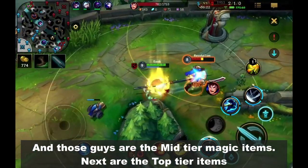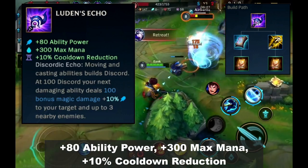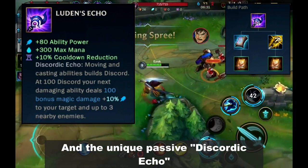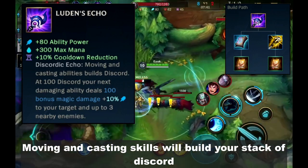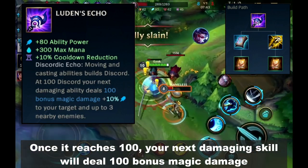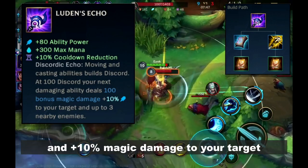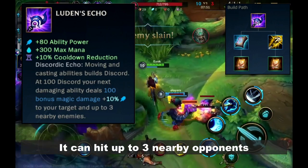Next are the top tier items. First is Luden's Echo — plus 80 ability power, plus 300 max mana, plus 10% cooldown reduction, and the unique passive Discordance Echo. Moving and casting skills will build your stack of discord. Once it reaches 100, your next damaging skill will deal 100 bonus magic damage and plus 10% magic damage to your target, and it can hit up to 3 nearby opponents.